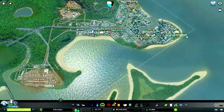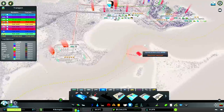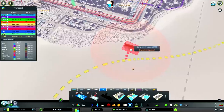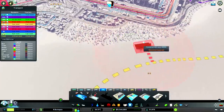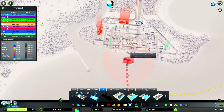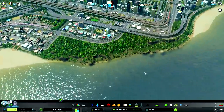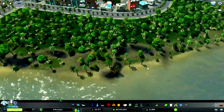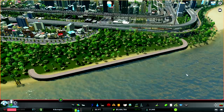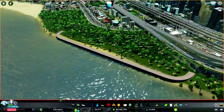Luckily we have a shipping lane right coming through here, so it's all gonna look good. Tourists are gonna come in through here, and then we're gonna have a cargo harbor somewhere over here. But we're gonna focus on the tourists for now. Before we add it in, I gotta mess with this terrain — it's a little bumpy. Alright, there we go. Looking clean, looking fresh, and we are ready to build.